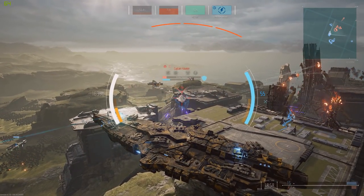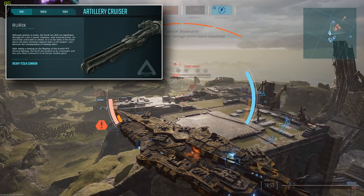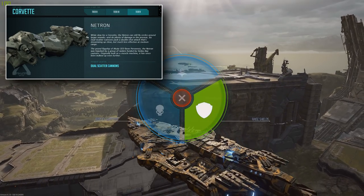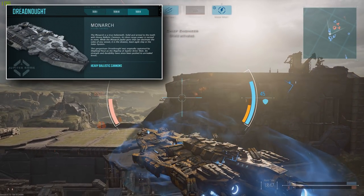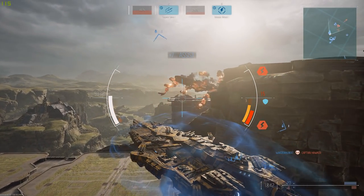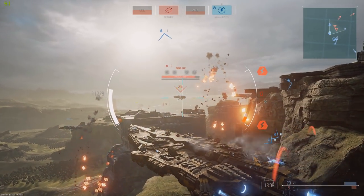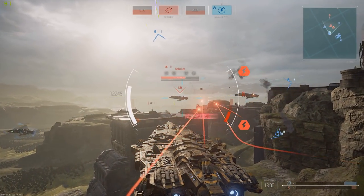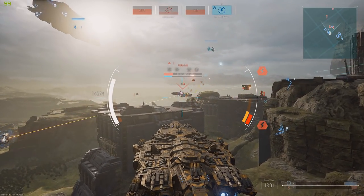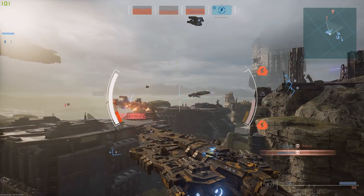I'll go into more detail with these classes in a future video, but for now: Artillery Cruisers, Destroyers, Tactical Cruisers, Corvettes, and of course Dreadnoughts are the five ship classes you can play as. Each of these classes has their own role, their own strengths, and their own weaknesses during multiplayer battles, and it's up to you and your team to work out what ships are needed at what time to keep the battle going in your favour.